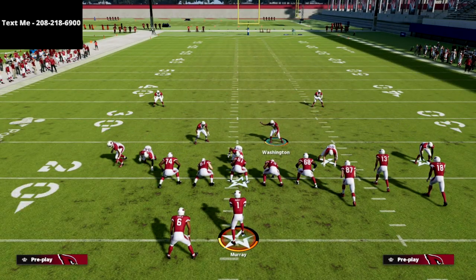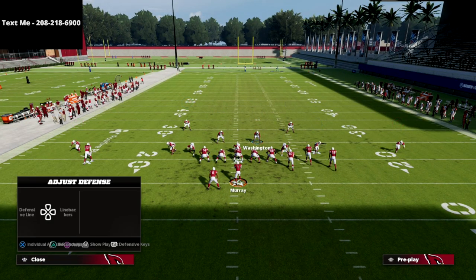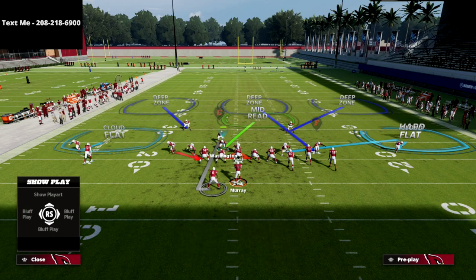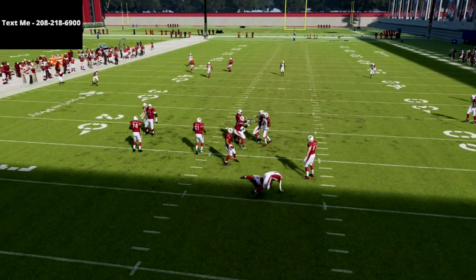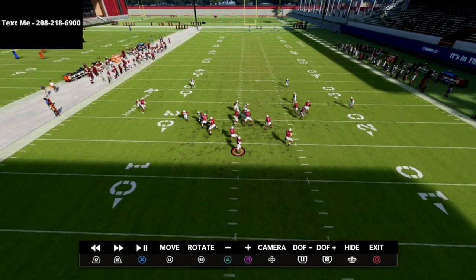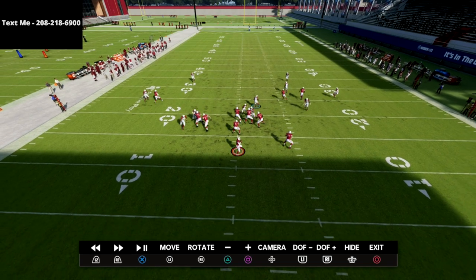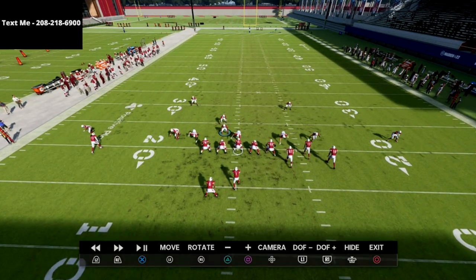For those of you that stuck around to the end of the video, I appreciate it — here's something really good against Gun Bunch. We can drop the end in the zone. If they max protect — block the tight end and running back — watch how this blitz absolutely screams. Instant pressure. The tight end will block nobody. Manning up the running back is one of the most effective ways to glitch out of running back blocking this year. We are screaming — technically sending three, and with the guy manned up on the running back, sending four.